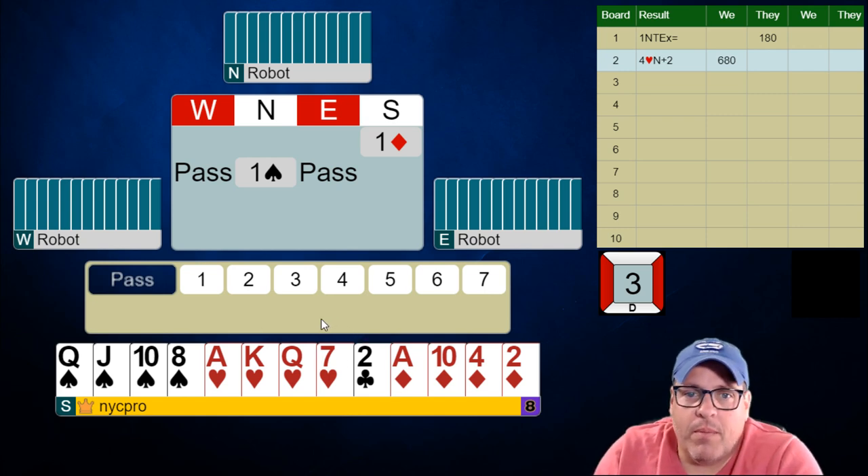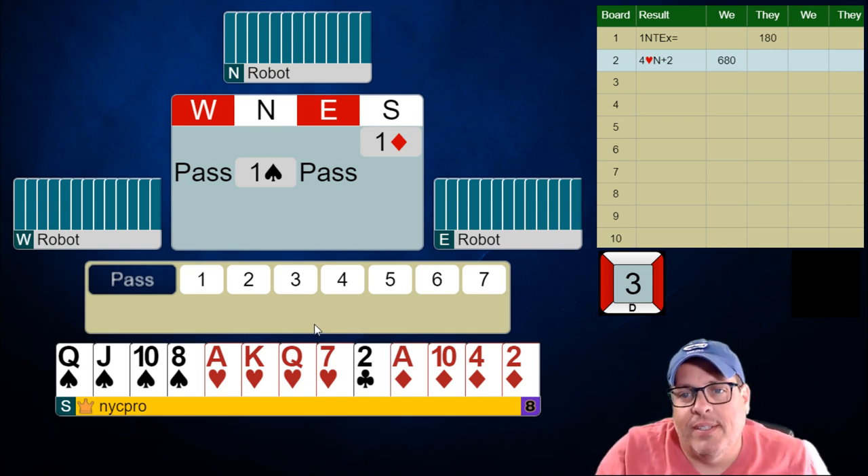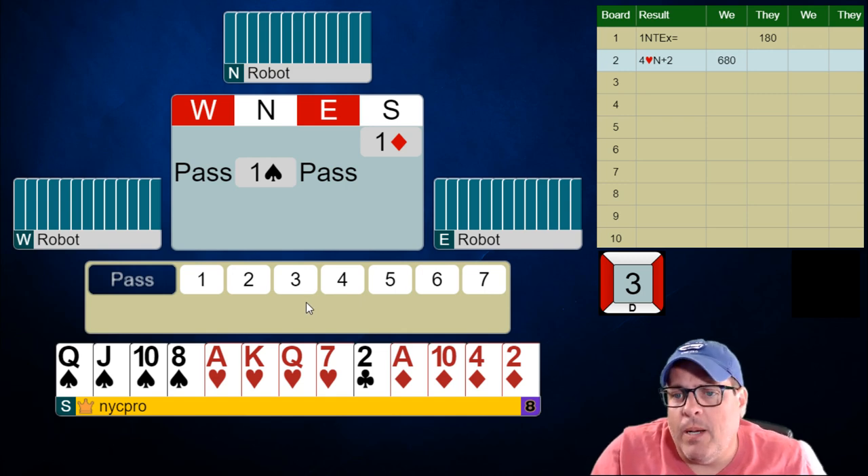What do you do when it goes a diamond, pass, a spade? Make your bid. I'm going to make mine relatively quickly, so pause it if you need to. It's not as clear-cut as we would like — it's right between a three and a four spade bid. Three spades would be like 16 to 18 and your four-card raise of spades.